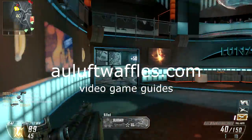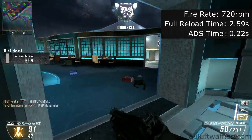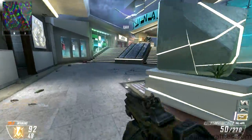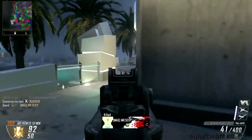The PDW-57 is the second submachine gun you unlock in Black Ops 2 as soon as you unlock create-a-class. It is one of the slowest firing submachine guns but has the most bullets in a magazine with better range compared to the other submachine guns. The slower fire rate means that you have to be accurate with the PDW-57 and that it isn't well suited to firing from the hip.